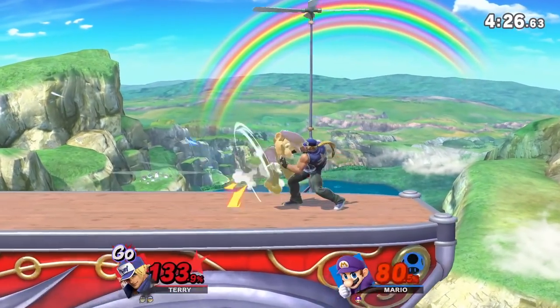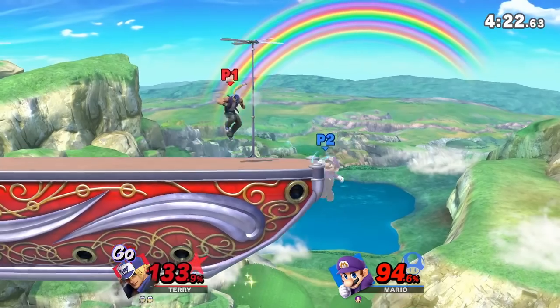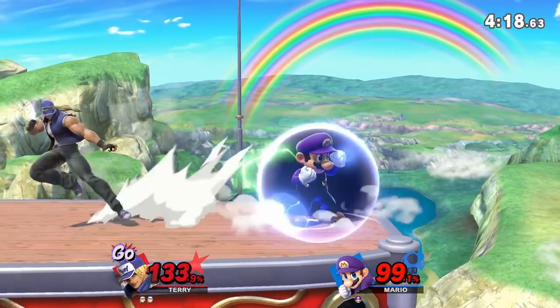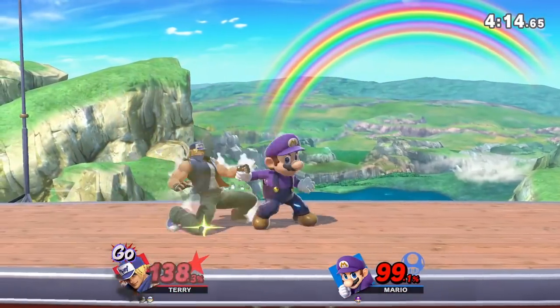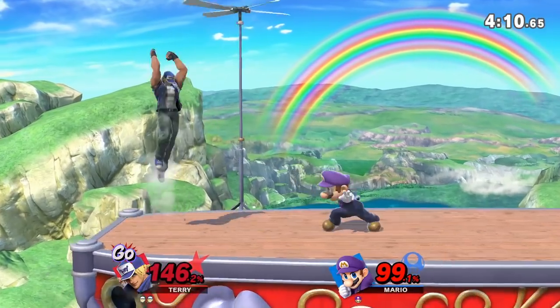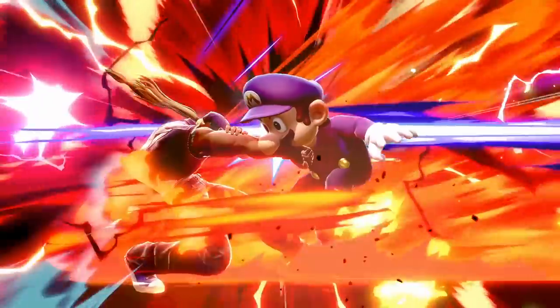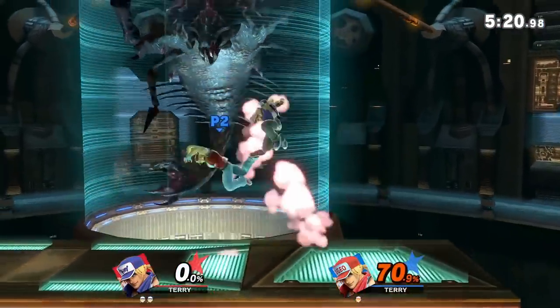Buffs aside, we also have a new character! Terry Bogard joins the Smash roster, and he's a super fun take on the 2D fighting style that Ryu and Ken have. The character still has command inputs and 2 versions of all of his special moves. What sets Terry apart from most is that he gets access to 2 additional special moves via command input only when he has 100% or more damage. We'll be doing a deep dive on the character shortly, so make sure to click that sub button if you want to see that.